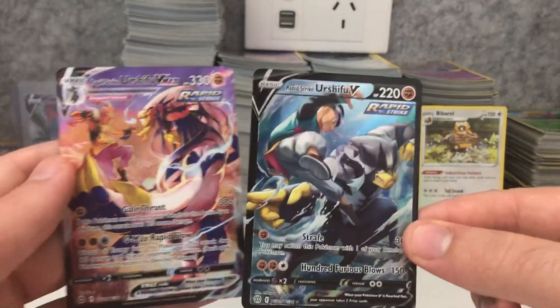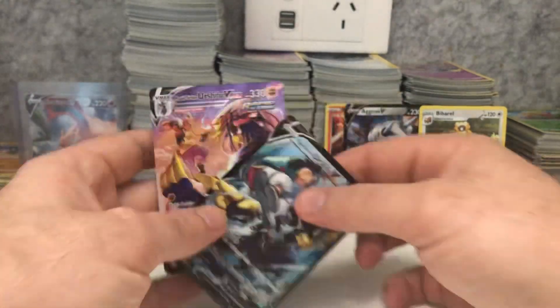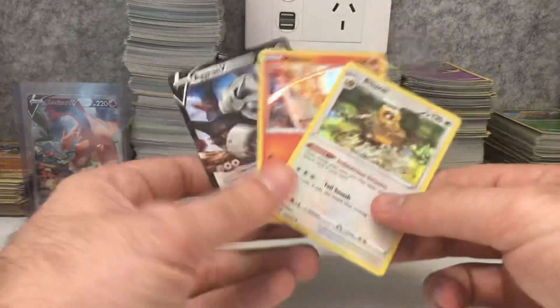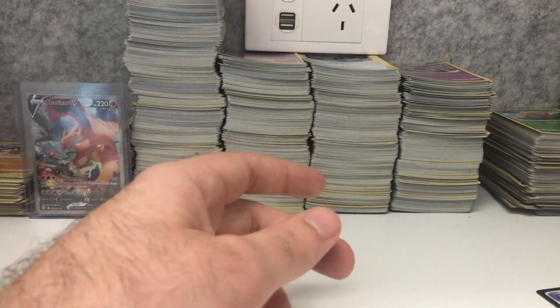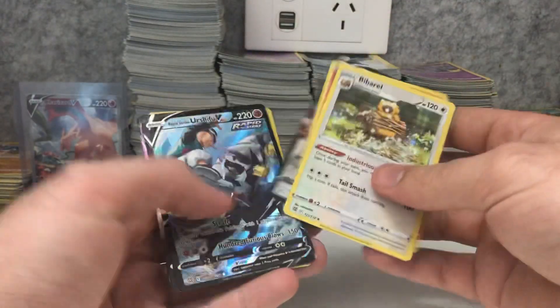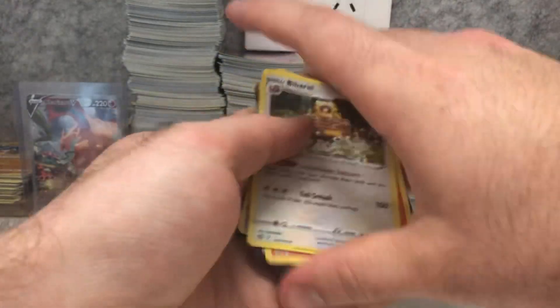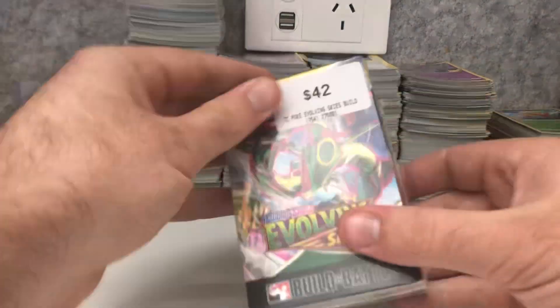In the Brilliant Stars we actually got both the secret rare Rapid Strike Urshifu V and V-Max — that is awesome, I'd better sleeve those up soon. We also got two holographics: the Bibarel and the Moltres, and an Aggron V. So in six packs we got five hits — that's really good. And we still got this Evolving Skies build and battle kit to crack into.